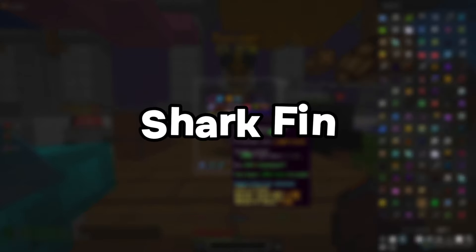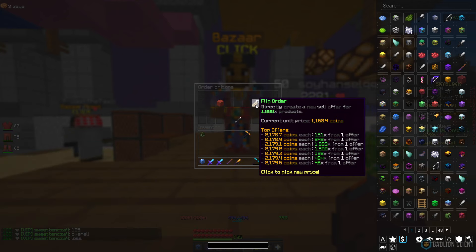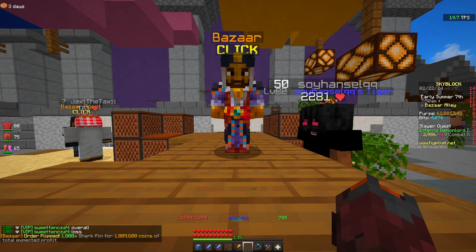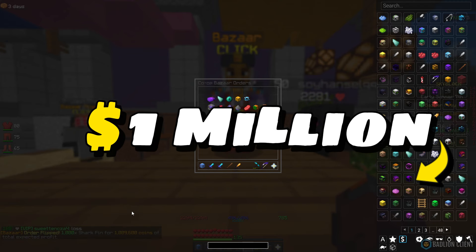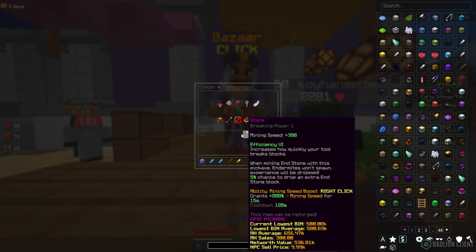Taking a look at the next one, we're going to go to Shark Fin. We bought a thousand and spent 1.1 million coins on it, and we're going to be selling at about 2,178. Once we list it up, we're going to be looking at a million coins in profit — a crazy profit margin. The buying price is 1.1k and the selling price is 2.1k.